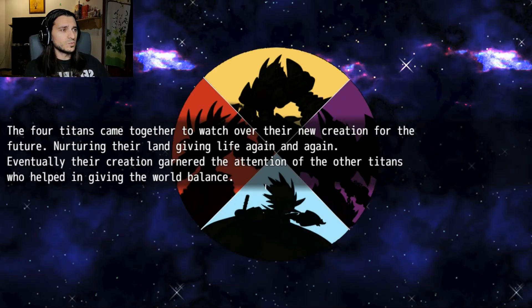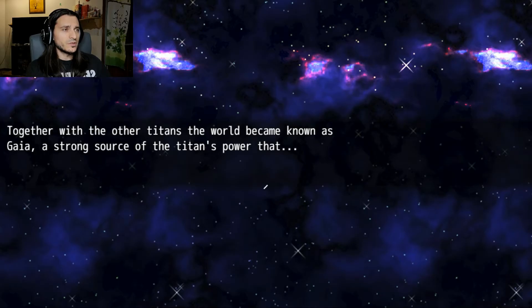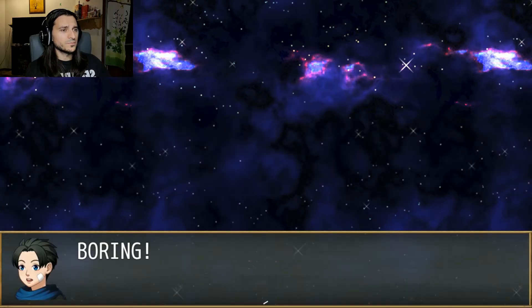The four Titans came together to watch over their new creation for the future, nurturing their land, giving life again and again. Eventually their creation garnered the attention of the other Titans, who helped in giving the world balance. Together with the other Titans, the world became known as Gaia, a strong source of the Titans' power that— BORING!